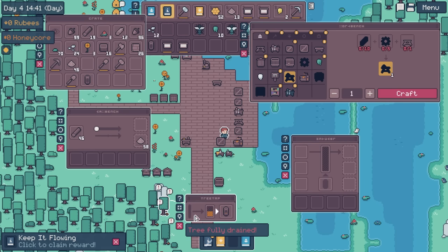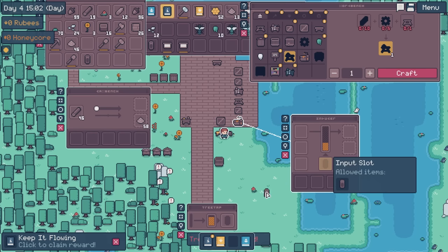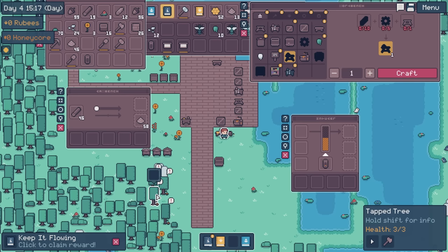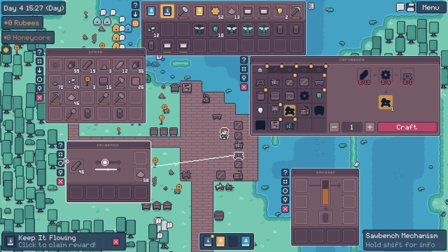Let's go ahead and throw this in there. That's our tree tapper doing its tree tapping duties. Let's throw that in there - if I put that in there it should fill those up. Go ahead and put this tree in there, should have one more tree. Perfect, so those trees are drained. Unfortunately we can't get our tapper back as far as I know. Let's go get some planks and some sticks and throw those in there so they can be infused.